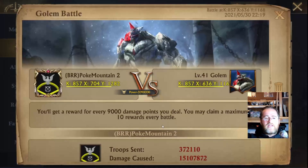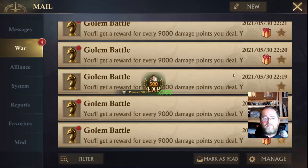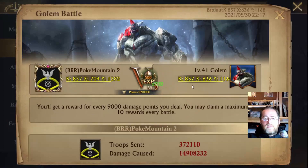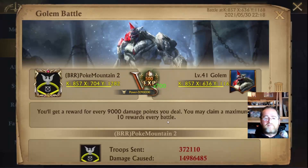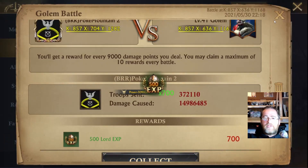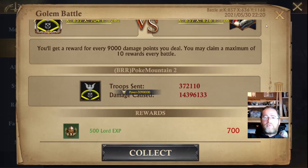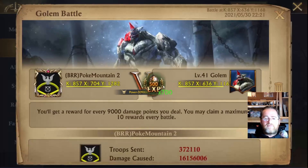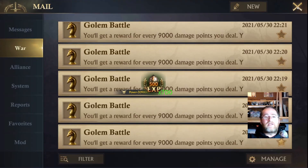Then these are the five with Dendrain and Brutus: 15.1 million, 14.9 million, 14.9 million, 14.3 million - that's the low so far - and 16.1 million, that's the high. I'm going to put them into the Excel spreadsheet and then we can have a nice comparison.